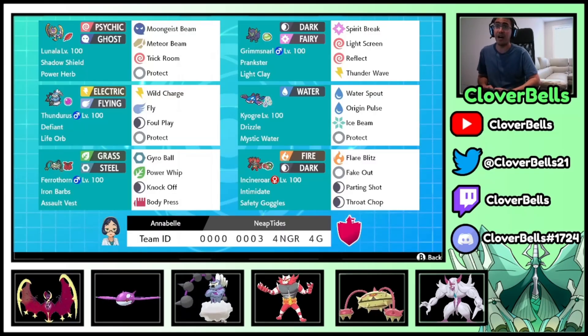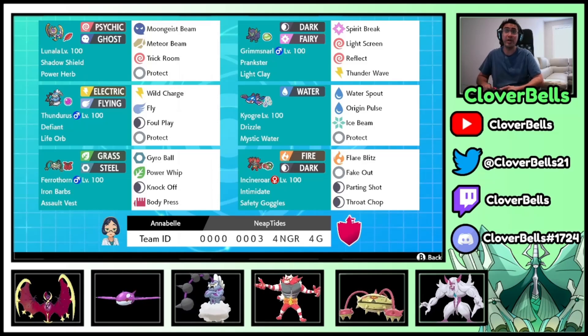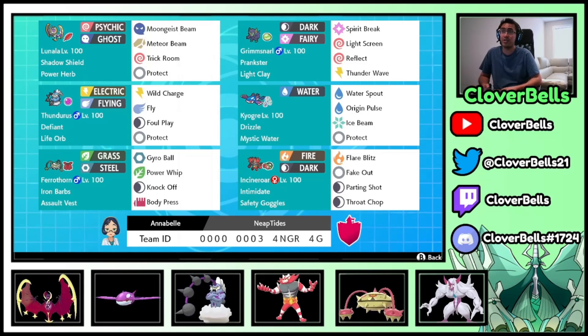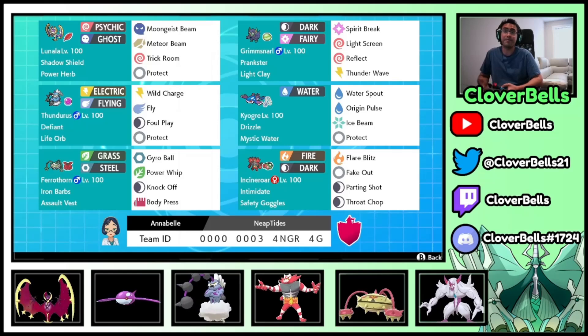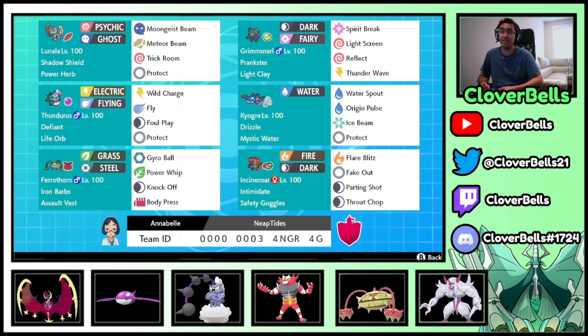And there it is folks — one of my favorite teams of Series 12. The Assault Vest Ferrothorn is the secret to winning the world championships — I stand by that statement. You saw we Dynamaxed it today and it did wonders. We Dynamaxed it two months ago and it did wonders. You saw Manby pilot it on his channel — he went like 4-0. It's a really cool idea and concept. Lunala, Kyogre, Thundurus — you know what you're gonna get with those three. But if you're able to set up Trick Room and pivot out into the Ferrothorn it just does so much — teams are not quite prepared for it. I was caught off guard with the Rain Dish Amnesia Ludicolo, but who's playing that right? Give this one a go before Series 12 ends. It's a really fun team. I really like Lunala and Kyogre together. We'll be back with another video — peace out and have a good one!